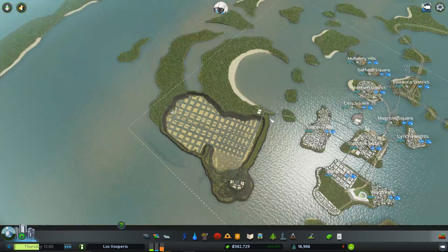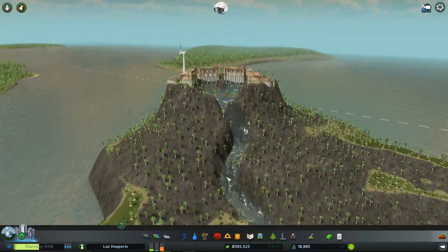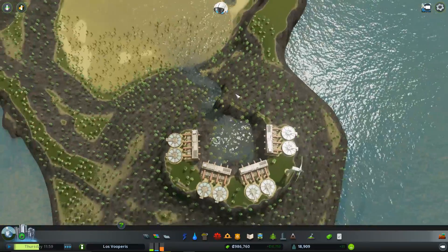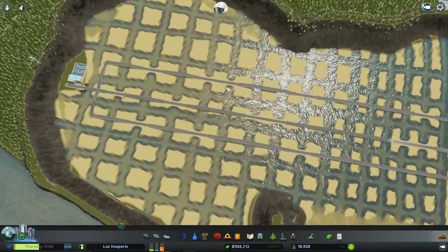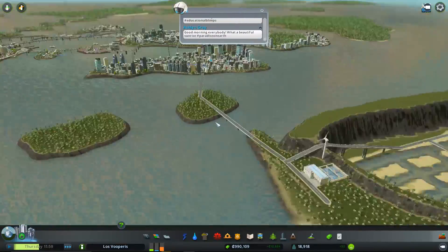Hello and welcome back to City Skylines. We're back at our sewage plant right now with our beautiful sewage volcano, evaporating pool, overflow things, and it's all very good.